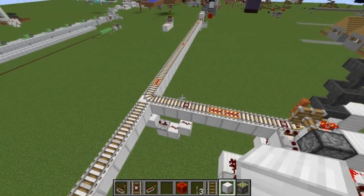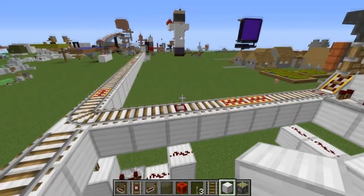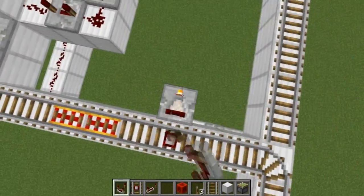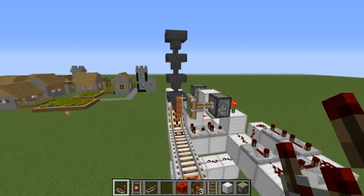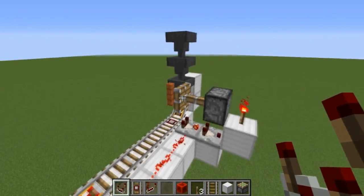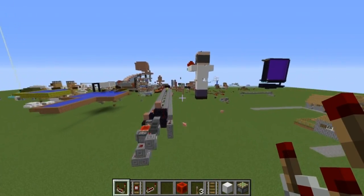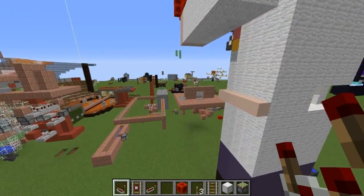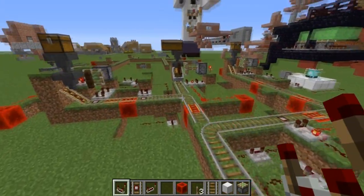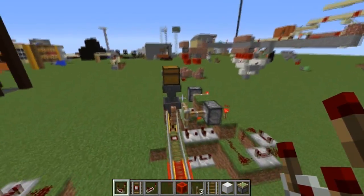That's basically the entire system. You can add more farms if you'd like. As a quick note, you can add logic at the intersection — compare the cart's fill level so that if it's full enough, it gets sent back immediately instead of visiting the next farm first. That saves time, and with many farms it can make a big difference. Here I have a five-farm design: the unloader, a melon farm, a sugarcane farm, a mushroom farm, a chicken farm, and a cacti farm.